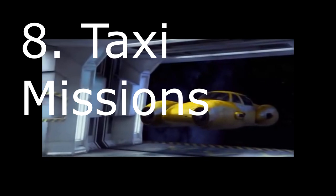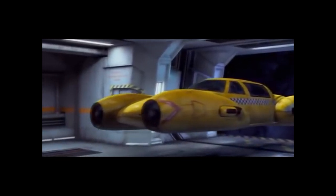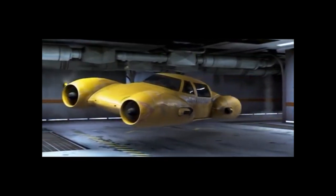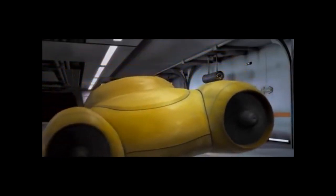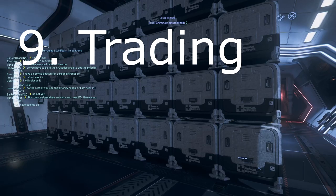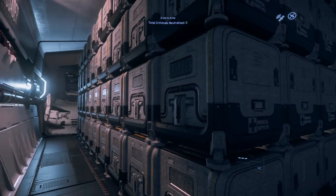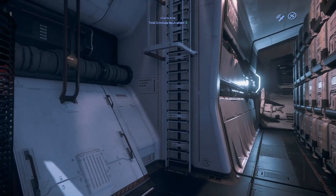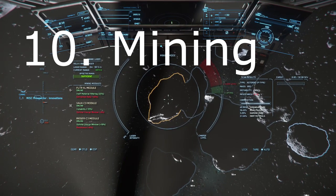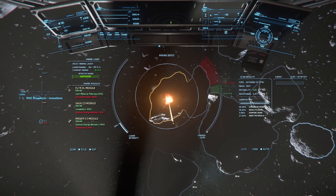Number eight: taxi missions. I know these were taken off the roadmap, but I suspect they were removed because they needed the nav mesh feature, so they may return one release following the nav mesh working right — I'm including them so this video won't become outdated. My minimum expectation is that a taxi ship needs a seat other than the pilot seat, and ideally a toilet, shower, and some sense of luxury. Nine: trading. You can trade in any craft with just one SCU of storage, but it won't be sensible compared to other beginning activities until you get a hold of about 40 SCU. Number ten: mining. It isn't profitable compared to other beginning activities until you have a rock buggy or a dedicated mining ship.